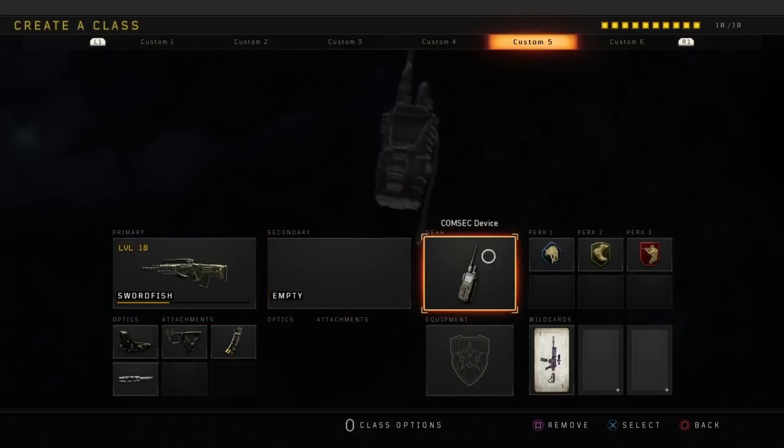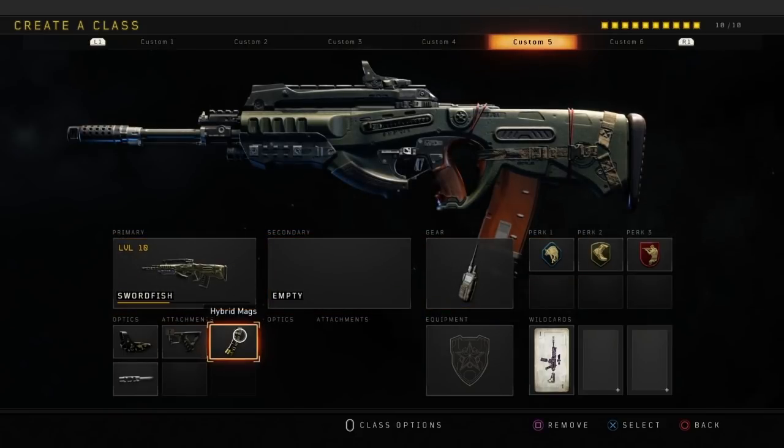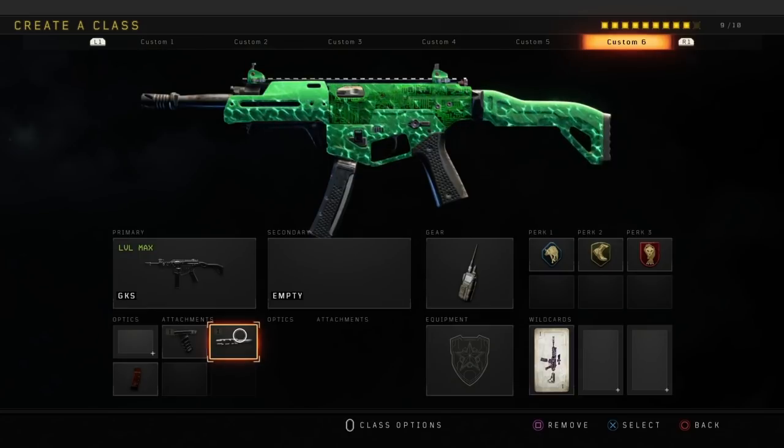The next class is going to be the Swordfish, which has reflex, quick jaw, hybrid mags, and long barrel. Gear is cosmic device with scavenger, lightweight, and ghost.